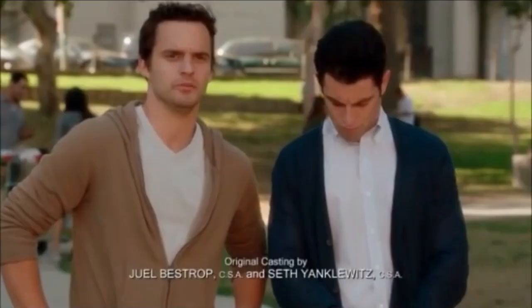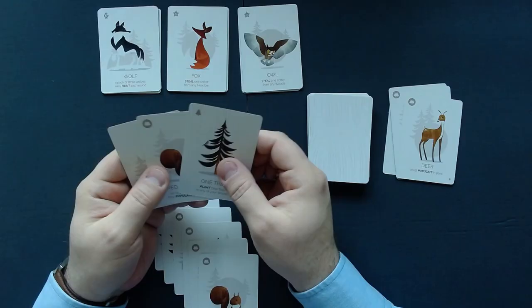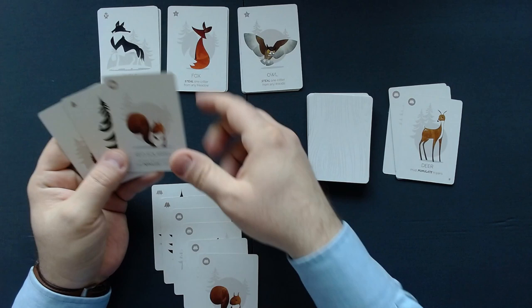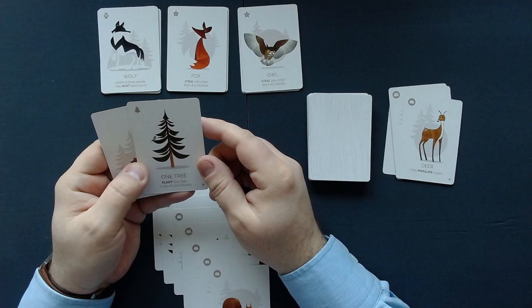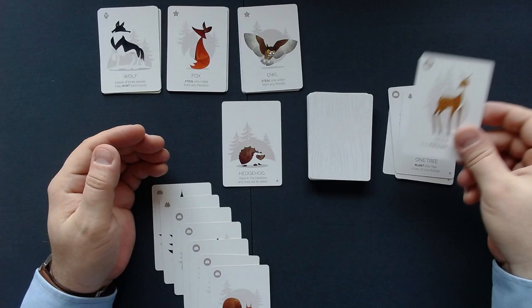I need to draw a card again. You open your mouth and I just hear cardigan. Cardigan — and I'm wearing a cardigan. I can actually play one more scroll here, then discard the tree and draw another card.